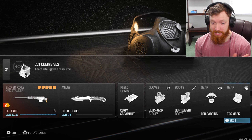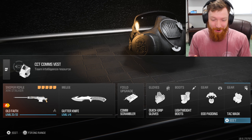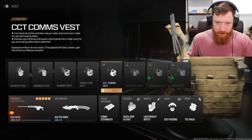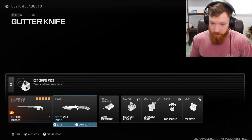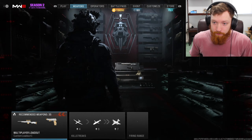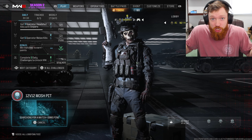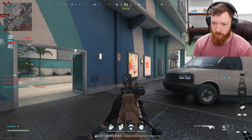Best iron sight XRK Stalker class setup. All right, we got the class setup. I don't know if this is a great class setup, but this is what I'm trying. I am new to this game - I'm six months behind. I tried the CCT comms vest which basically tells you where enemies are pretty often. I have these attachments on the Stalker: gutter knife, comm scrambler, quick grip, lightweight, EOD padding, and tack mask. In 12v12 I should be damn near invincible, except against the fucking Longbow. If I run into them, I'm just gonna stay away.